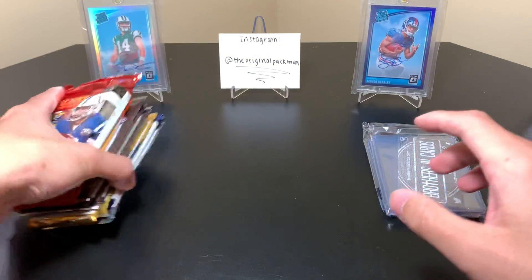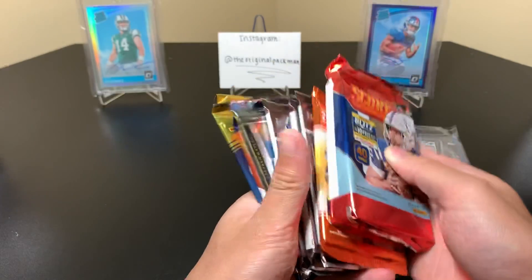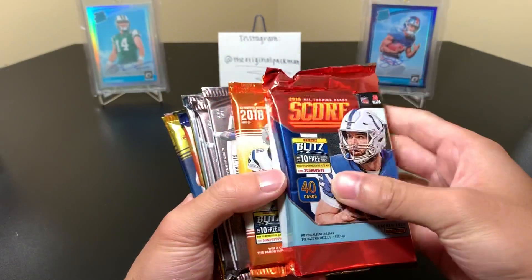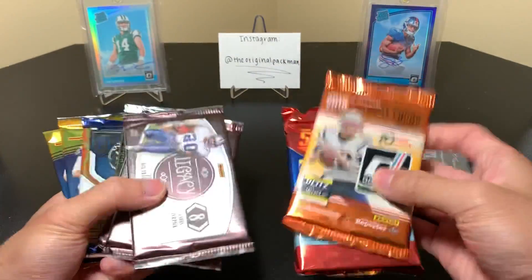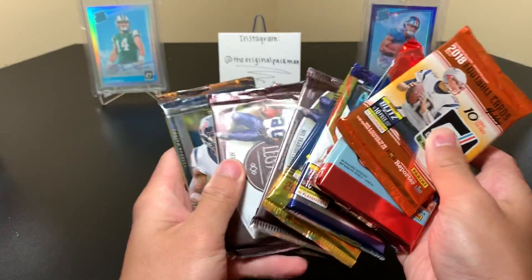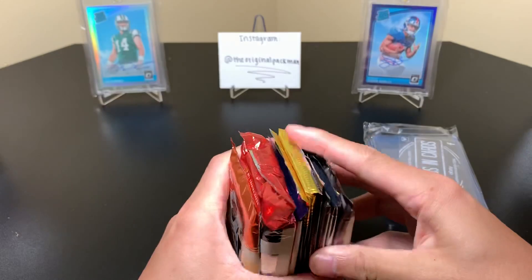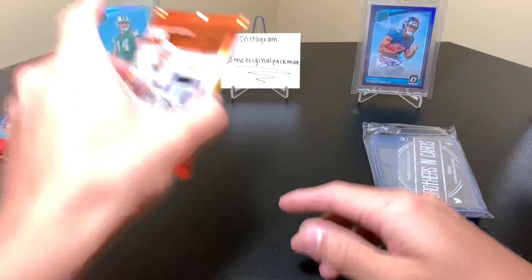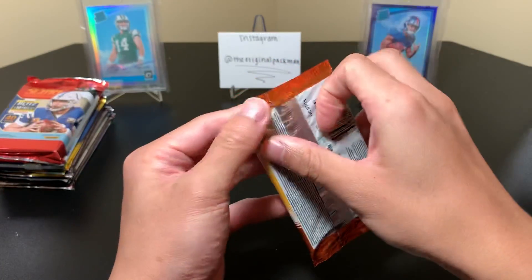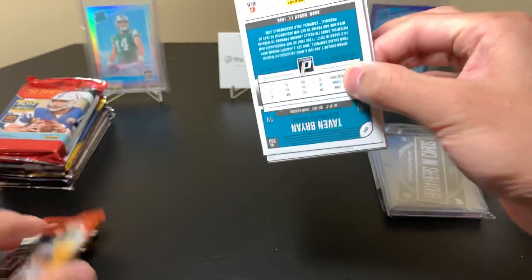Here are our packs, some are facing all sorts of directions. I saw something very encouraging when I opened it — we have a fat pack of Legacy, and to my knowledge there aren't any fillers in Legacy, so hopefully that's an RPA. We have a thin Select though. We'll do Donruss followed by Score, followed by Playoff, followed by Optic, then Legacy thick in the back.